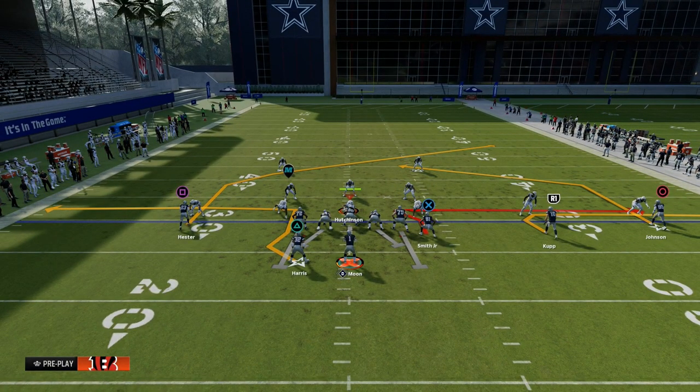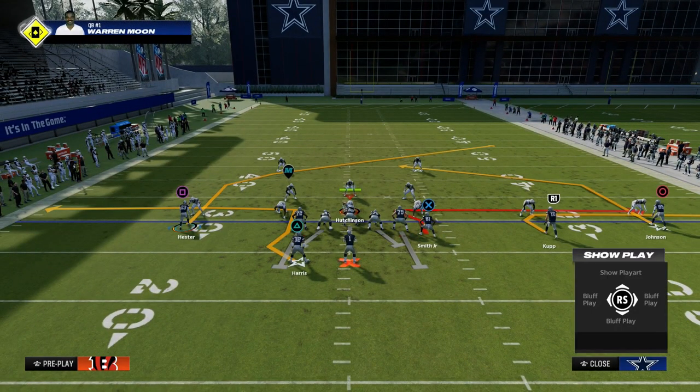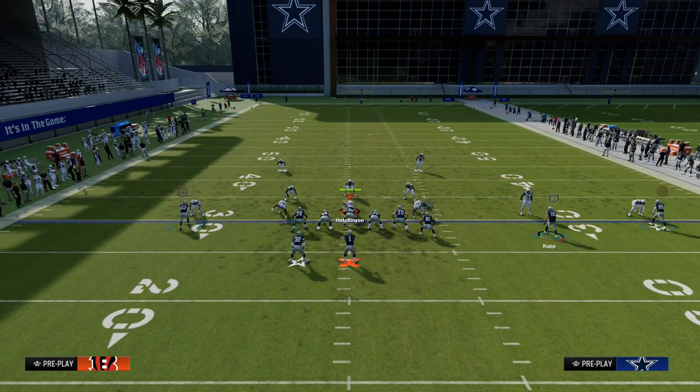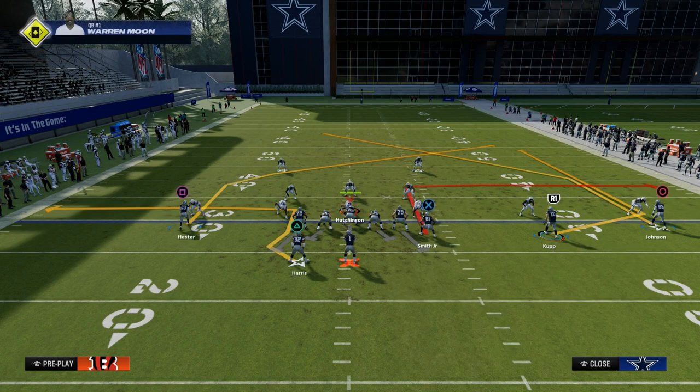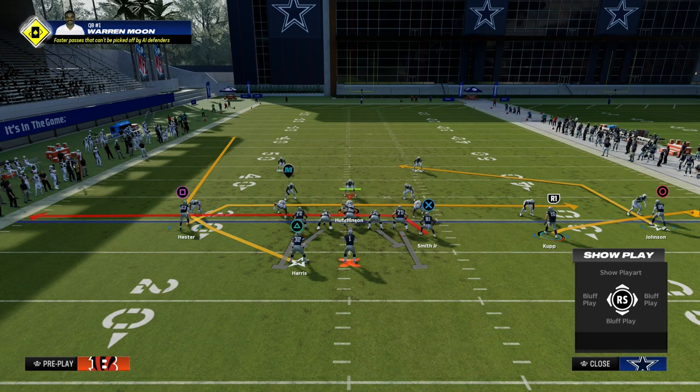The sharper the route right now, the better it is against man coverage. So what we're going to do with this play is create a mesh concept. We're going to flat the outside trips receiver, drag the two receivers in the middle — the tight end and the slot — and then wheel route the running back. For pound for pound, this is one of the best ways to attack man coverage, because mesh is really good against man this year.